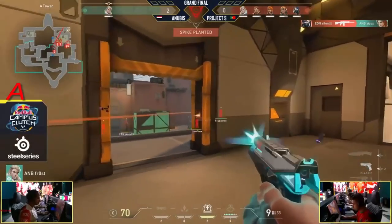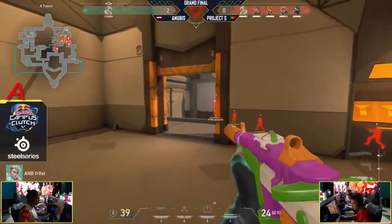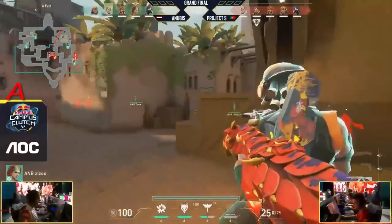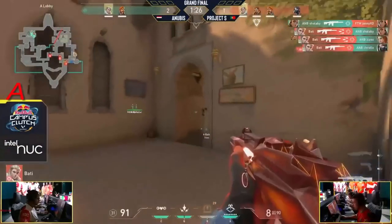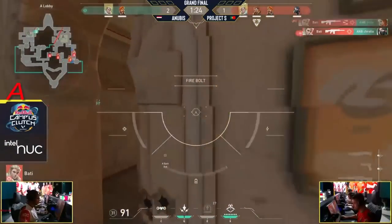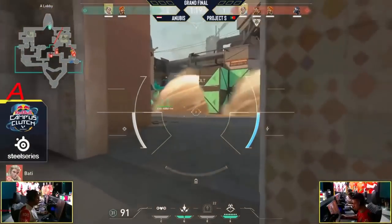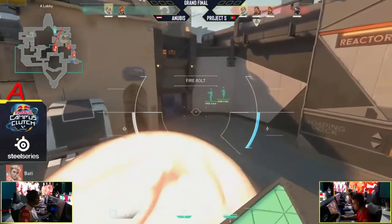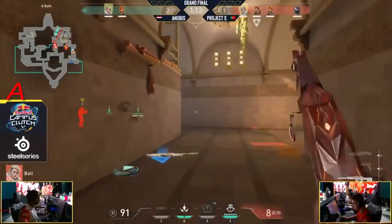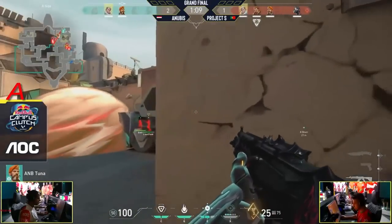They're not able to find the damage that they're looking for — it's looking to be a flawless at this point. The guiding light going through the TP and they're going to actually pinch from Showers onto Project S, but it's not working out. Batty with a fantastic defense against that early aggression from Anubis, which has backfired enormously. Only two players left against the four for Project S.